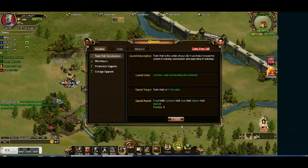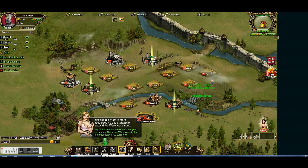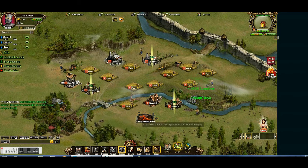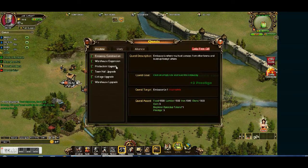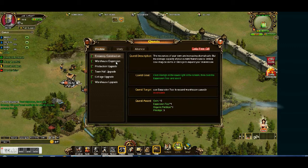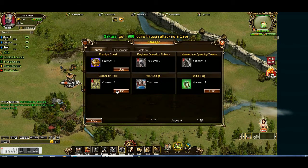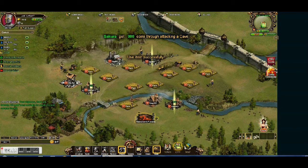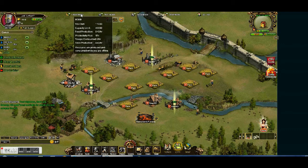Everything at the beginning is quick and fast — get that building and upgrading done as fast as you can. So this is saying not enough room to store resources, go to storage and expand the warehouse now. So this is when we get our expansion tool — I think there's an expansion tool quest. Warehouse expansion — yes, so go here and use the expansion tool. This pretty much doubled our warehouse storage.